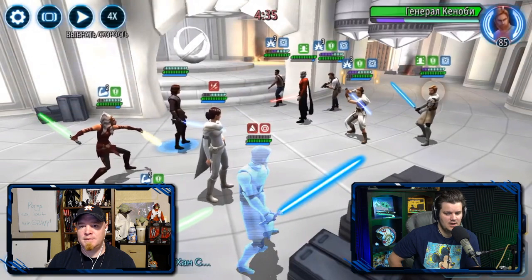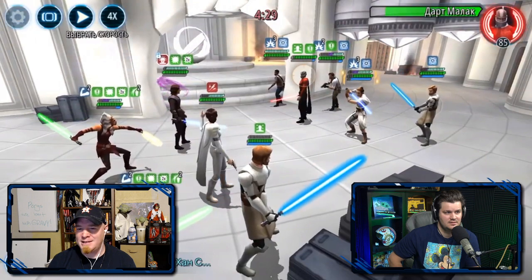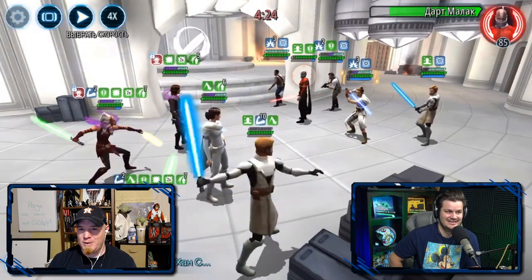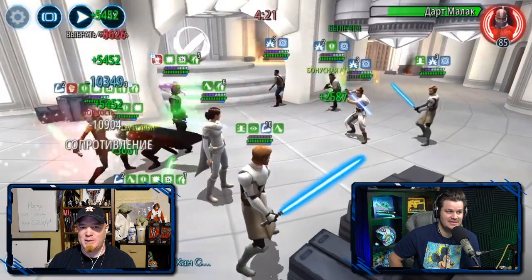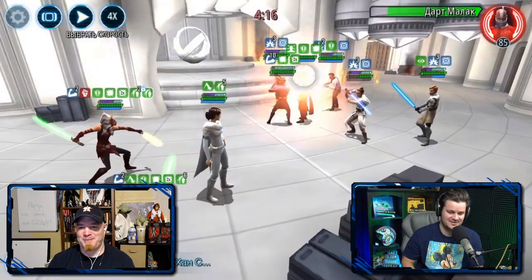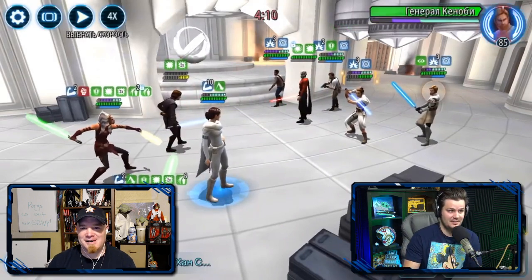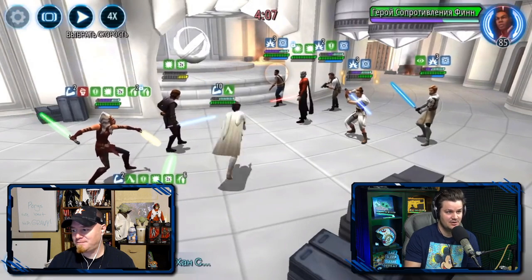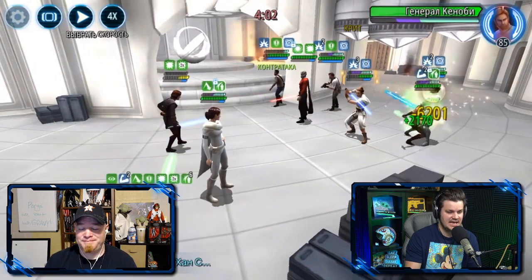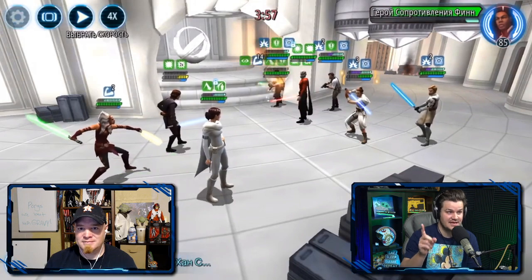There are some other variations, but this is the first time seeing Malak on here. You just think about Malak being on that team - Malak by himself is nasty, you add it to Rey and it's working. The reports I'm hearing from upper guilds is that this team, with either Malak or L3 in that spot, is dang near unbeatable unless you're mirror matching it.